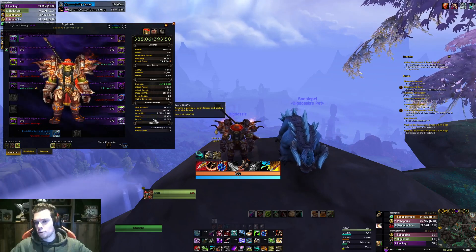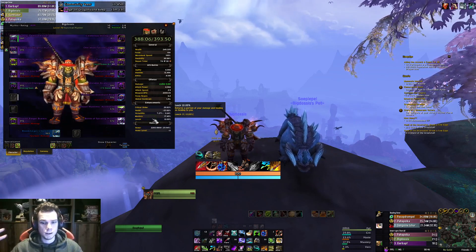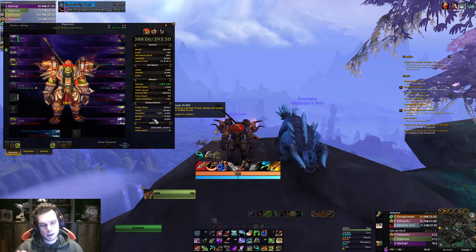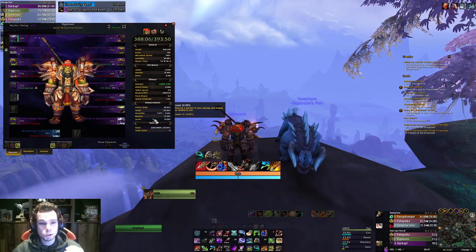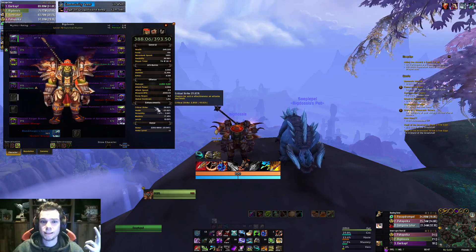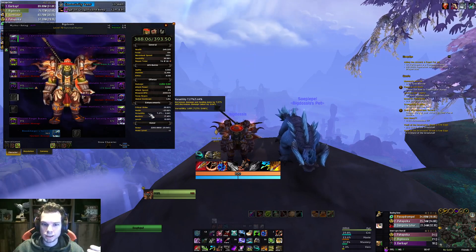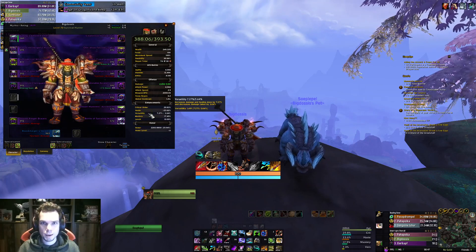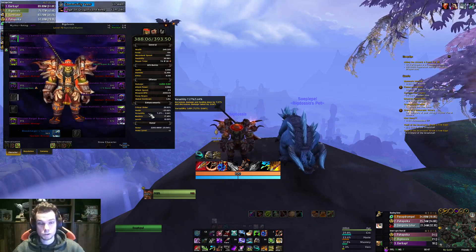Now you want to actually survive as a survival hunter, because for some reason you decided after playing BM and Marksman, let's go and play survival hunter. And you find out that standing in melee means that you die a lot, and that's not so cool. So you want this total garbage build, which actually helps you survive. If you want to go with that, then you will want to go with versatility first, then mastery, then haste, and then crit. Versatility will increase your damage but also decrease the damage that you take, so if you are learning to play in melee, you will get hit more often by certain mechanics, and this will help you survive just a little bit more.